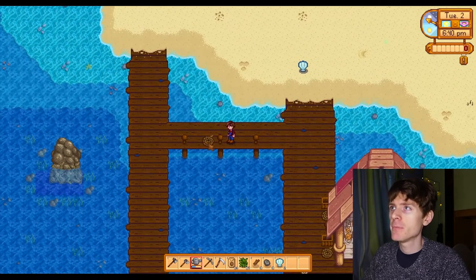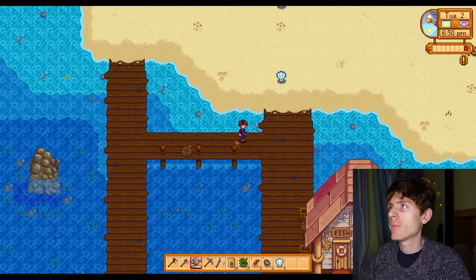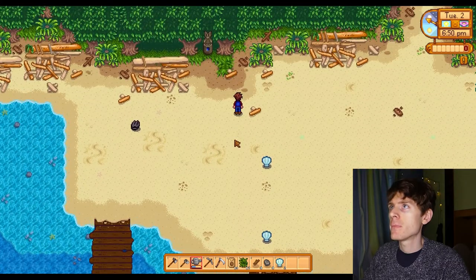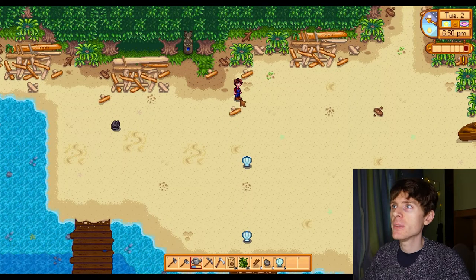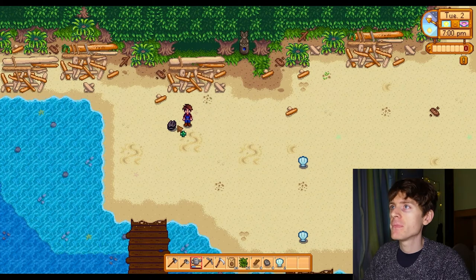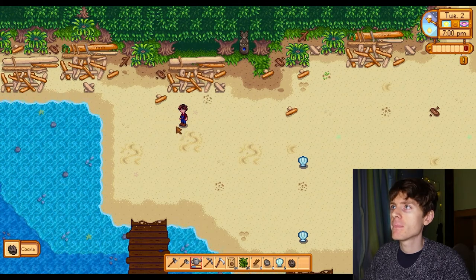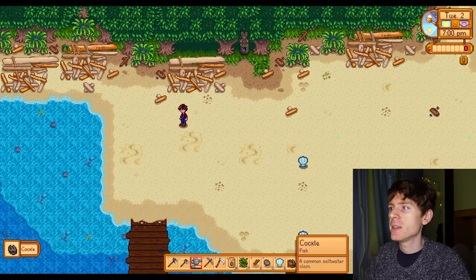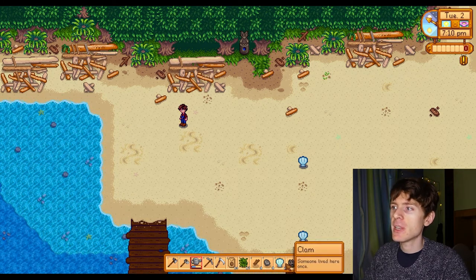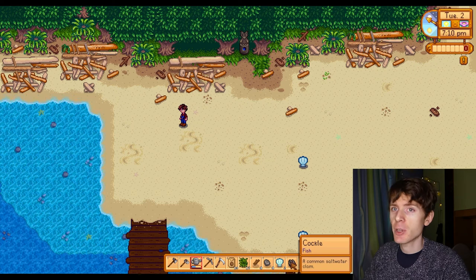Here's some rope and lots of broken wood. What is this? It's a cockle. Earlier we got two shells — this is another type of shell called a cockle.